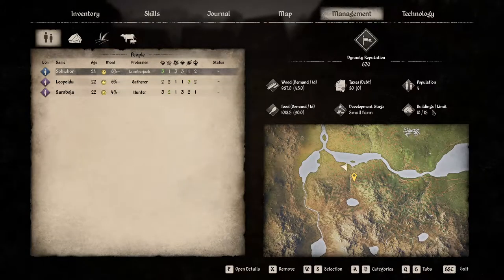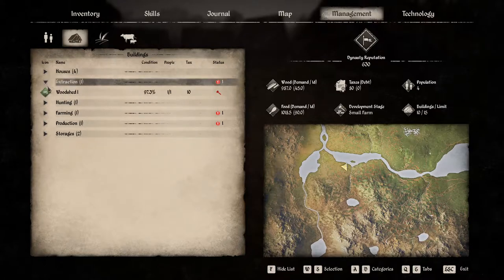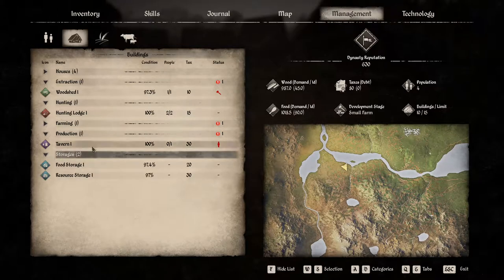Today I want to get the smithy down so that we can start creating some better tools. We have five buildings left. We have a wood shed with a guy out there chopping wood — and he needs tools, that's important. We have the hunting lodge with both a gatherer and a hunter, and we already talked about the farming and the barn.